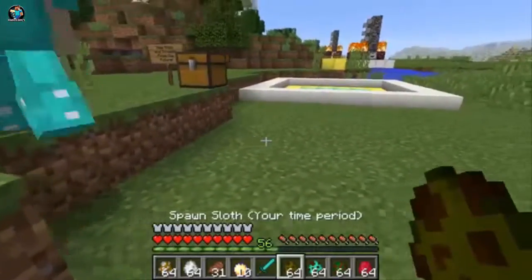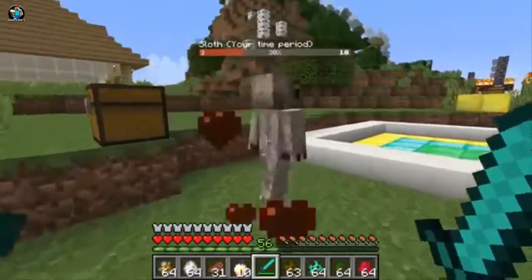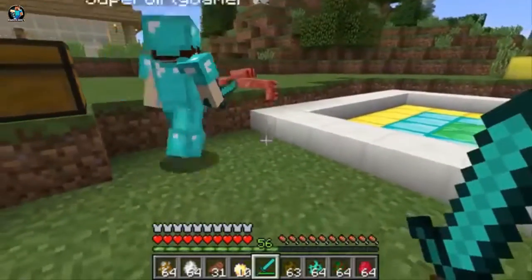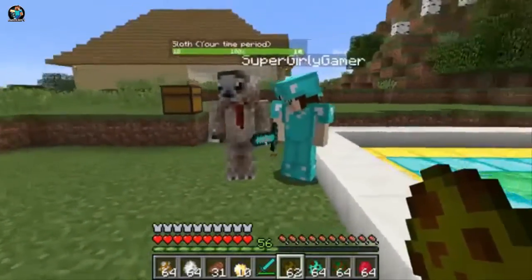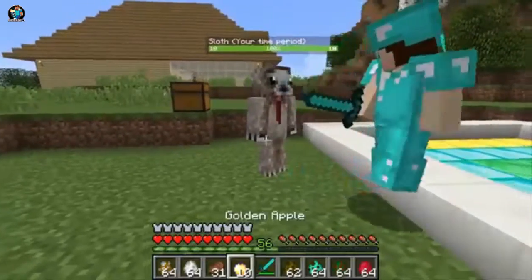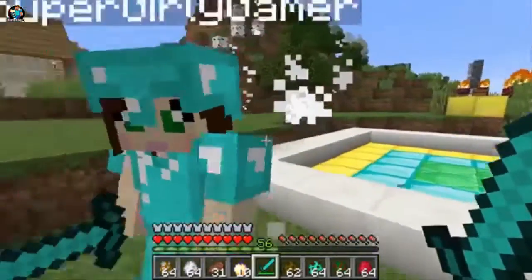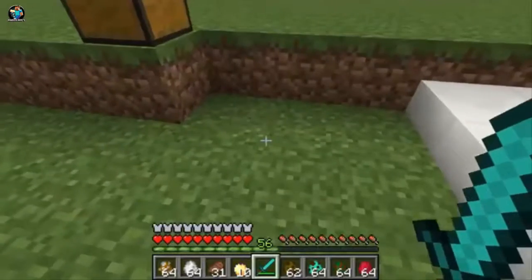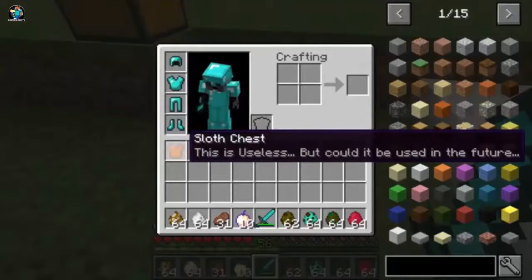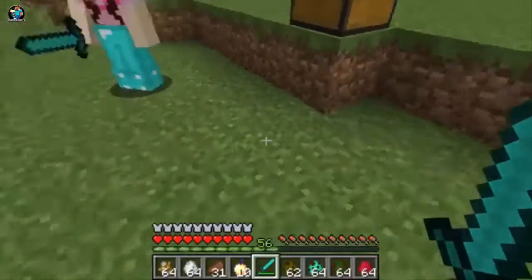Let's start with something simple — we've got the sloth. Oh my god, I feel bad, I don't want to kill him, he's so cute. Wait, is he wearing a tie? He is! That's really awesome. He just dropped his shirt — he dropped his sloth chest. This is useless, but could it be used in the future? Apparently at some point we could actually use this sloth chest.